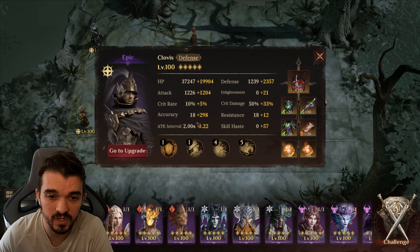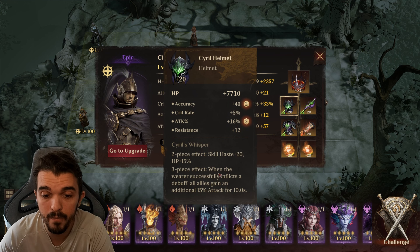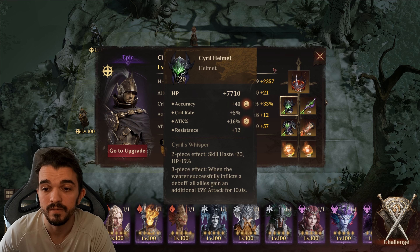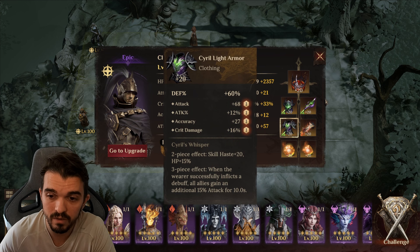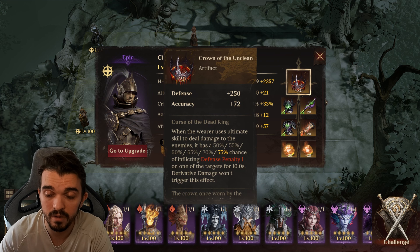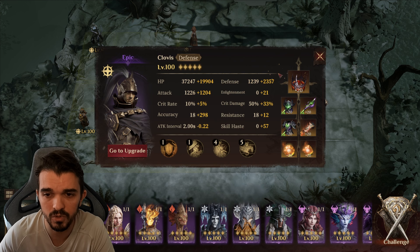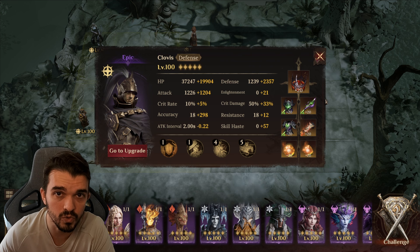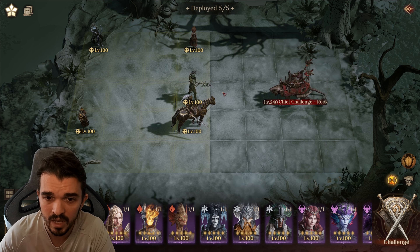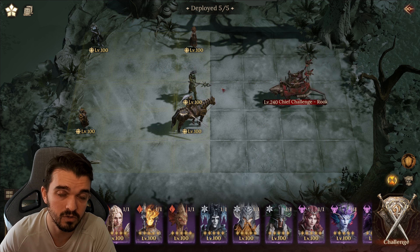Next guy, we have Clovis. On Clovis I'm using the Serial Helmet. This set will be really important to increase your damage, because it gives 15% more attack on every Hally, so this will be really important to have. I have defense stats as well — defense percentage and more defense percentage. I'm using the Crown of the Unclean. I'm pretty sure you have this one. I have more than 280 accuracy, but you only need at least 280.